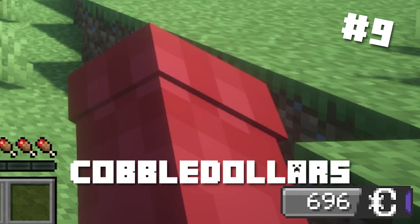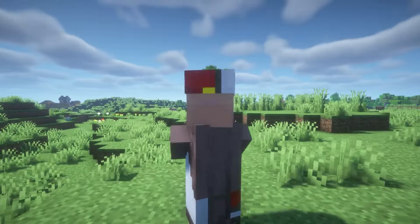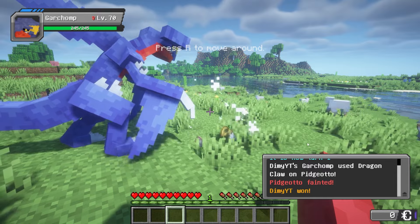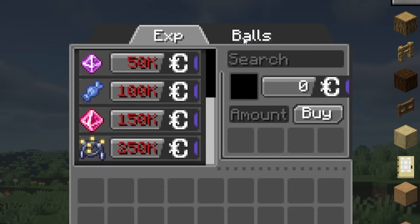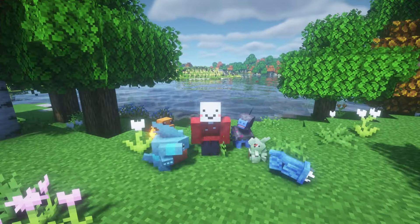Number 9: Cobble Dollars. Cobble Dollars introduces an in-game currency, allowing you to earn and spend on a Cobblemon merchant. This currency can be obtained by defeating Pokémon in battle. Once you've gathered some of this currency, the Cobblemon merchant will get a chance to spawn. You'll be able to right-click them to see their trades. I really like this add-on because it gives you the ability to grind for some unobtainable items.